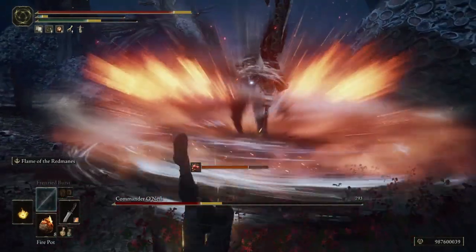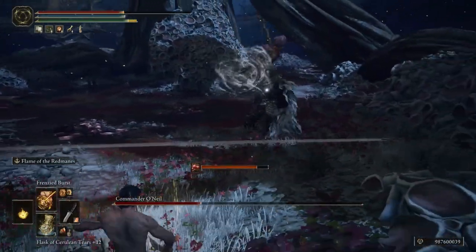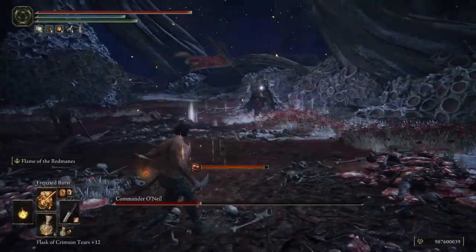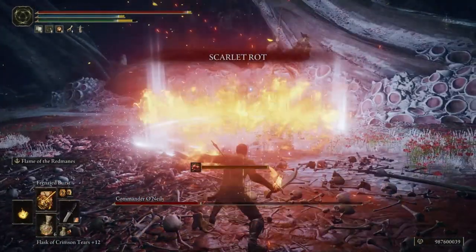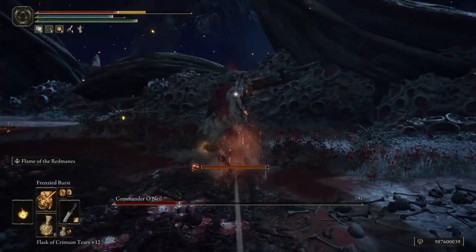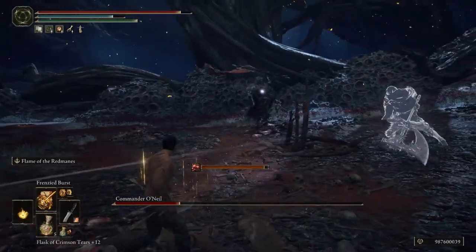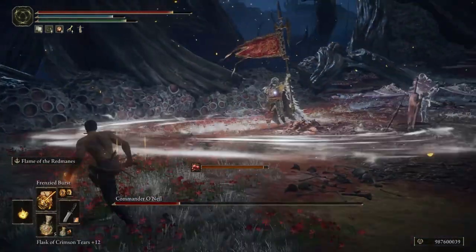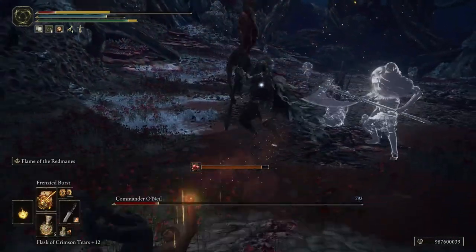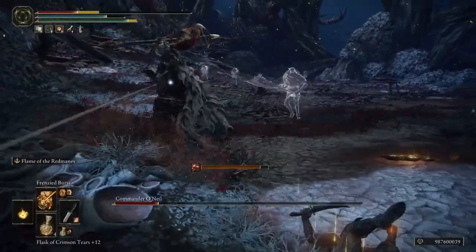We'll be using a Flame Ash of War, because the only Madness Ash of War is tied to Vyke's spear, and I didn't want to use a spear with this build. We can't physically have that Ash of War — it's only tied to that specific weapon — so we'll be using Flame of the Redmanes. It's such a great Ash of War: it does a ton of damage and it stance breaks enemies in two or three hits, even bosses. This is also good because we're using a dagger, which does 100 critical damage.